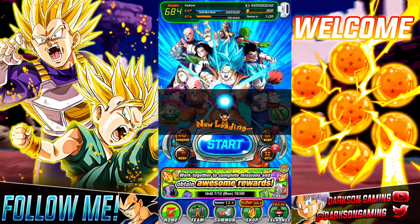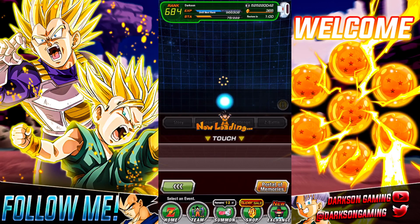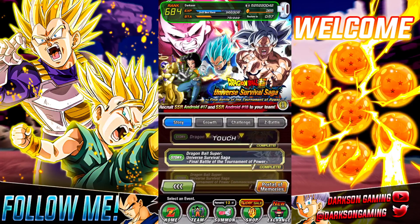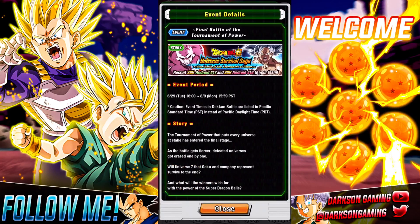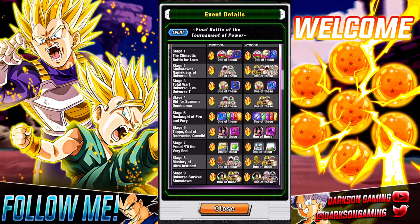The next best way, if you want to farm those medals, is to go into the story events — more specifically, right now we have the Universal Survival Saga events. On Stage 2, Showdown: the Namekians of Universe 6, look at all the different Awakening Medals you can get. On Stage 4 you can get the rare ones, and if you come down to Stage 9, you can get the rainbow ones.